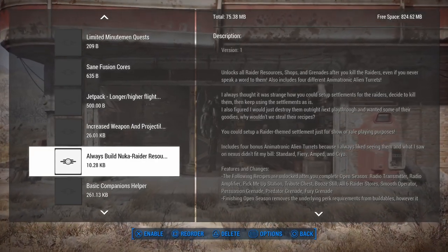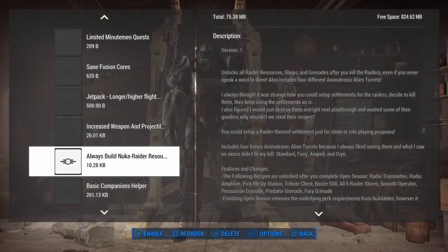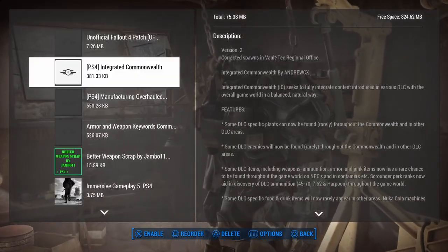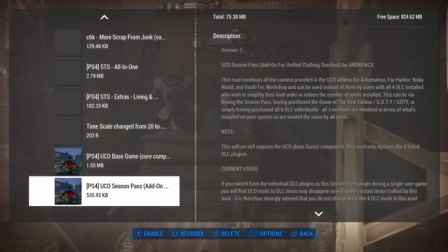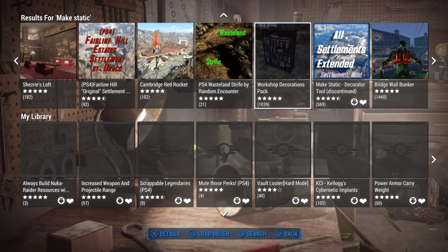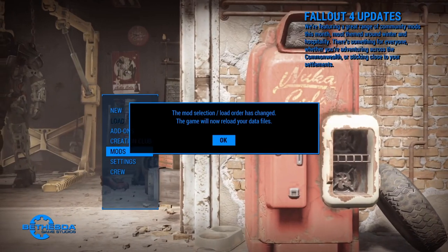That's our whole mods list - everything I'm going to install right now on this playthrough. We got it all sorted and ordered. This is our load order with all of these mods, and I know that took a long time. Now really all you do is get out of that, you're back at the mods page, and it says your mod selection and load order has changed - the game will now reload your data files, just like it did with Creation Club content. We did just install and order over 80 mods. Enabling is coming up next and that's going to take a while too because we have to do a little bit of gameplay in order to do it.